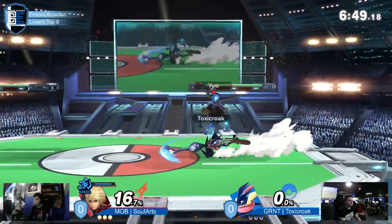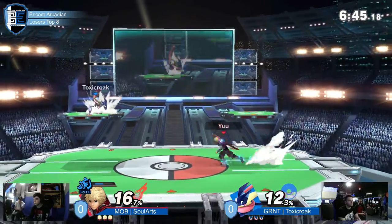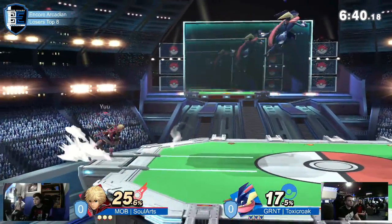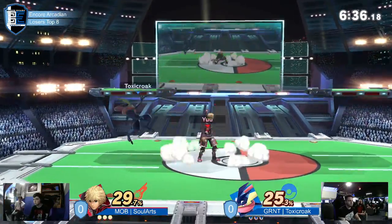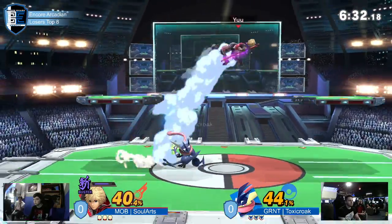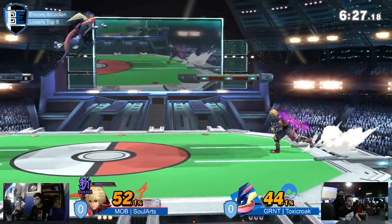We have Soul Arts already opting for Shield Art. I think any sort of vertical combo or juggle situation, Soul Arts is going to opt for that Shield Art just to get down whenever he can. Greninja's not the best once Shulk pulls up the Shield Art — he might just have to reset. Soul Arts is trying to figure out which arts to use against Jay, because Greninja's just so slippery.